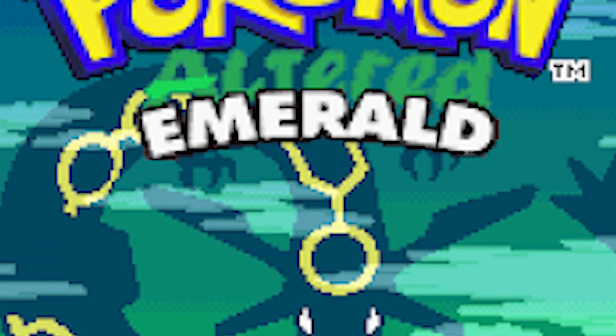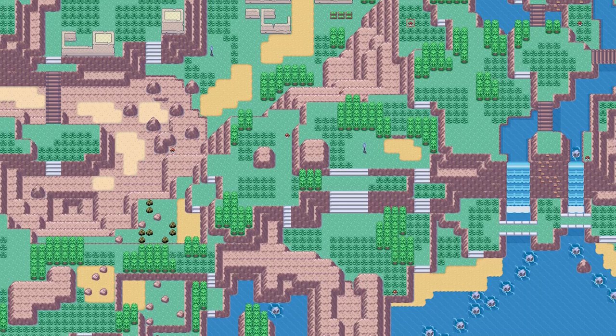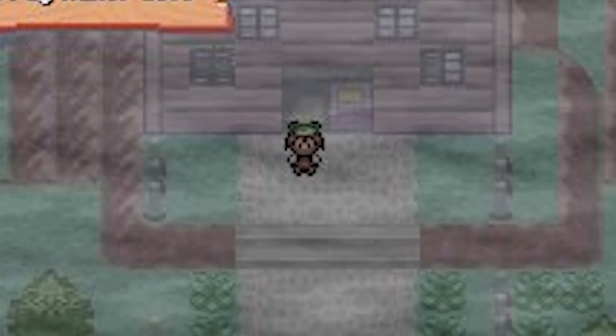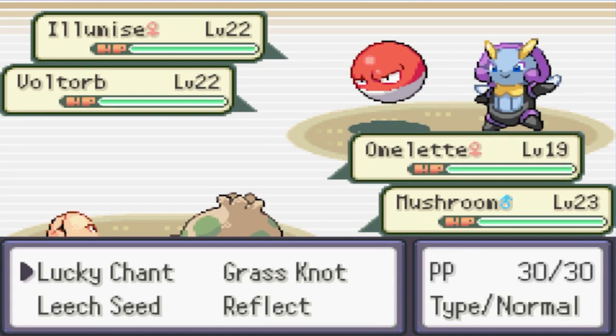Next up at number 4 we have Pokemon Altered Emerald. This hack is an altered version of Pokemon Emerald that adds revamped maps, more than 386 catchable Pokemon, a Gen 7 battle engine and more. Altered Emerald is a ROM hack made by Luma and was released in 2018 with updates and patches still being released today.